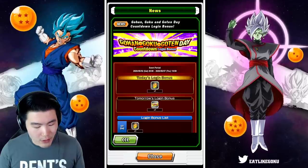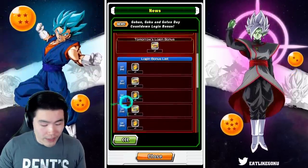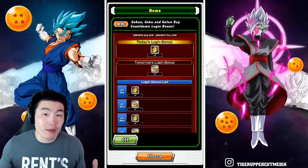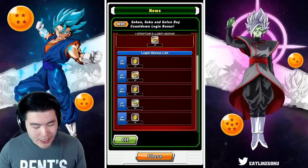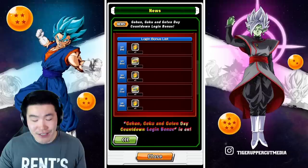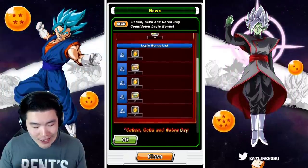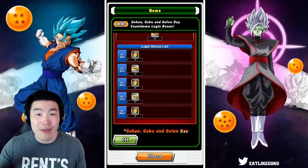Let's start with the login bonus first — it's a five-day affair. We get one dragon stone today, then tomorrow we get a ticket for one of the banners. We get tickets for both banners, then one more dragon stone, then a ticket for the other banner, and then on the final day of the countdown on May 6th we get a third dragon stone. So in total for the login bonus it's three dragon stones as well as one ticket for each of the banners.